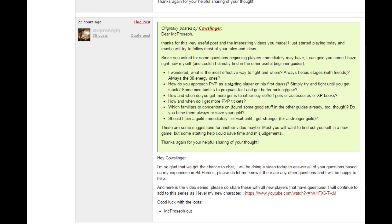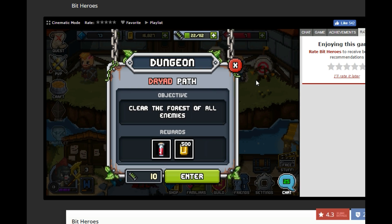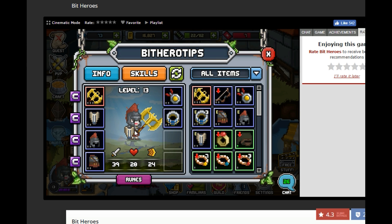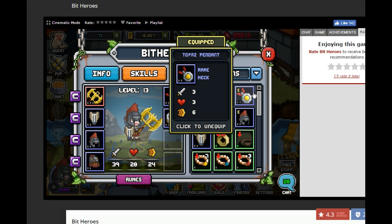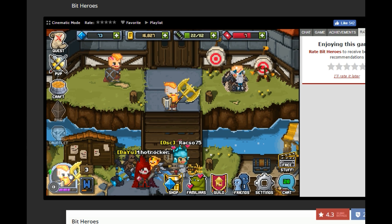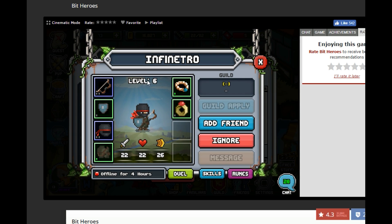Let's answer one more question: how do you approach PvP as a starting player on his first day? Simply try and fight until you get stuck. Another tip for PvP: you can open up your inventory, look at your gear, and you can actually take off gear in order to fight lesser level players. For example, take off our helmet. This will lower our item level, which will enable us to go to PvP and fight lower level players — now we're versus level 6 players.